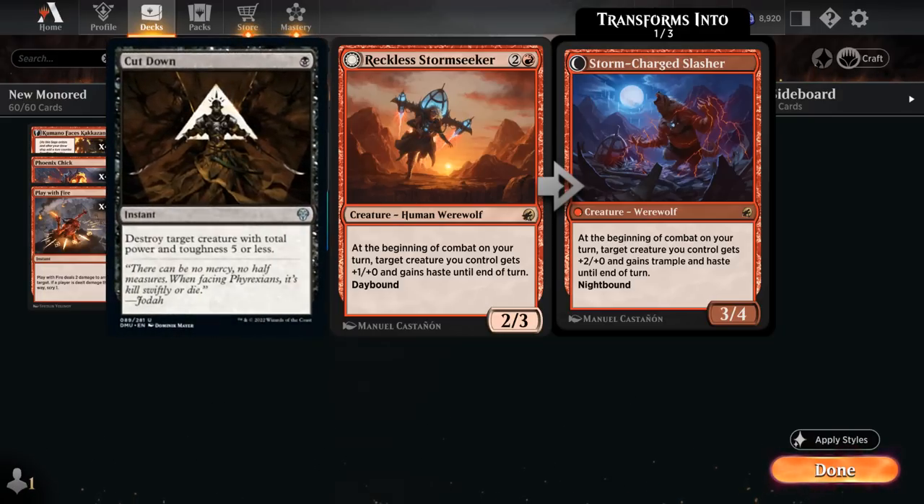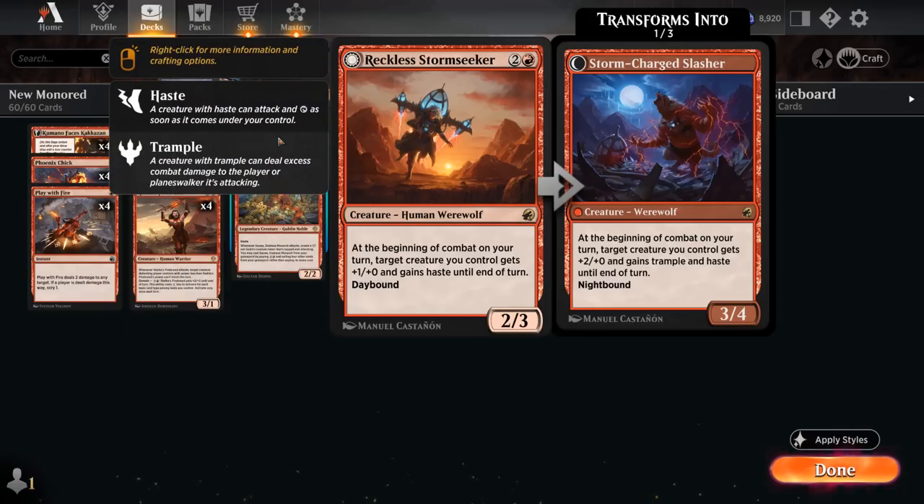Now we do have to watch out for Cut Down, which is a 1-mana answer to Stormseeker, so that doesn't really line up all that favorably for us. But if it ever switches to Night Time, the Slasher becomes even better.